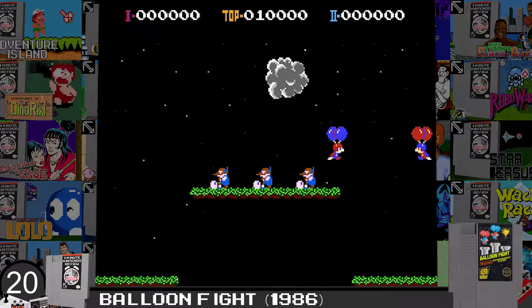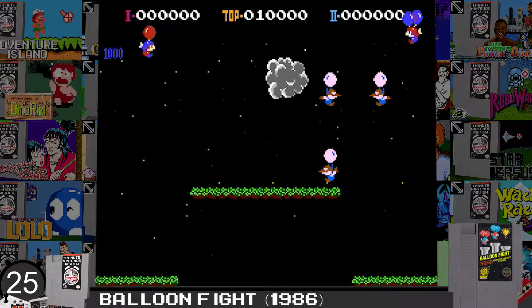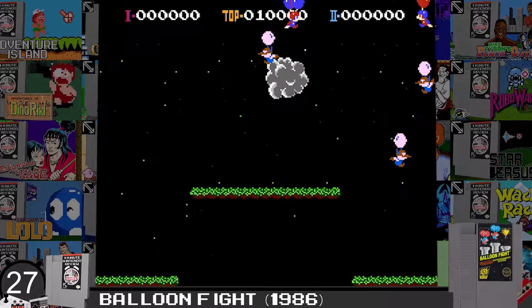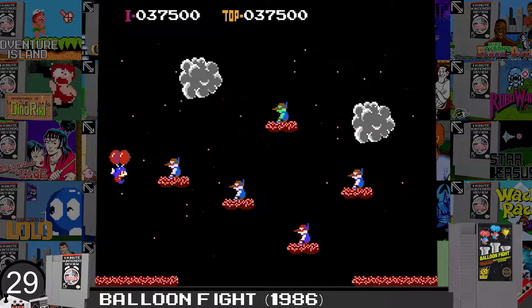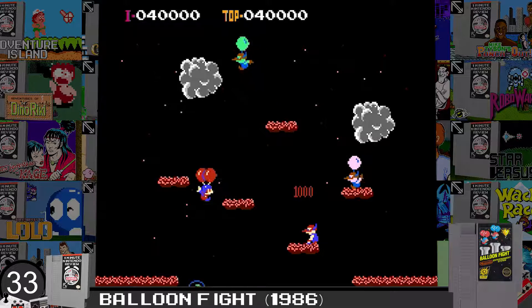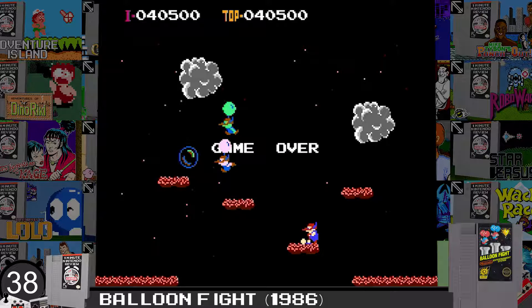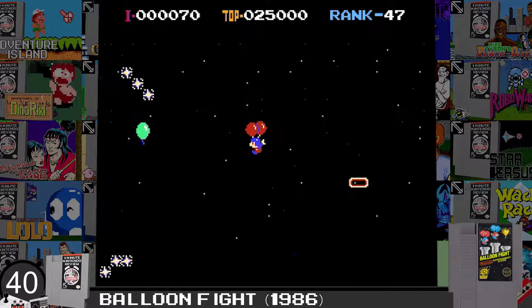The 1 and 2 player modes are essentially the same game. The levels are identical to one another, but the difference is that a friend can fly alongside you for some good cooperative vibes. There are only 12 levels in this game, and since the levels are on an endless loop, you'll need to fully embrace score chasing to get the most out of this mode.